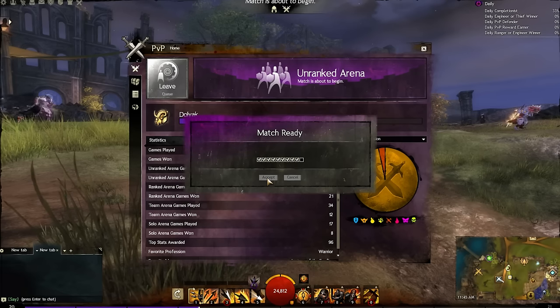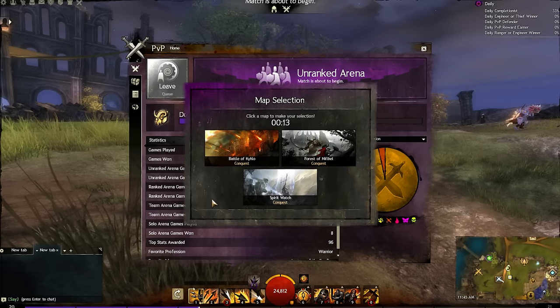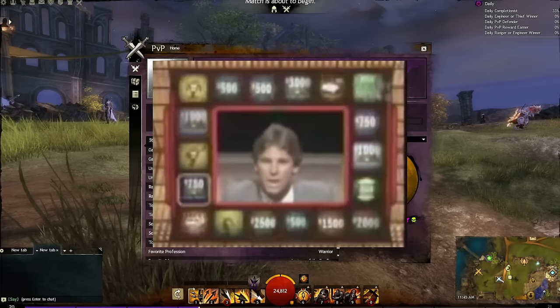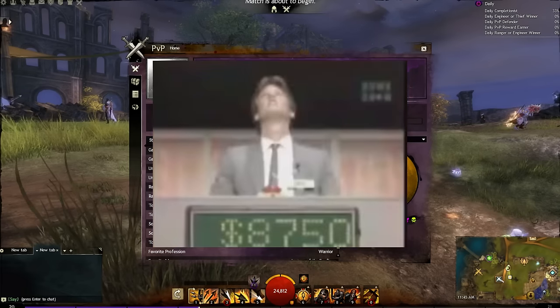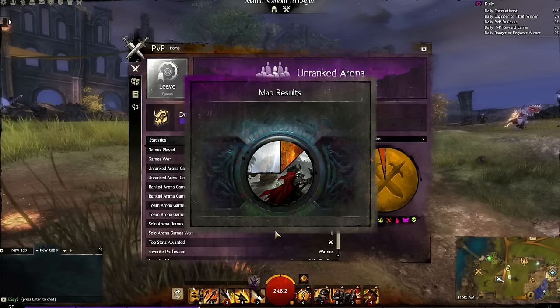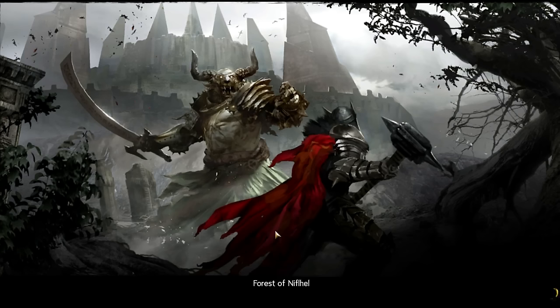Players now get to vote for a map that they want to play on after accepting a match prompt. The list of selectable maps is randomly generated, and the final map is picked via a weighted roll. The more a map is picked by the players, the higher the chance the map is chosen. If you want to maximize the number of friends you have in unranked play, always choose Courtyard, Skyhammer, or Spirit Watch if they're available.